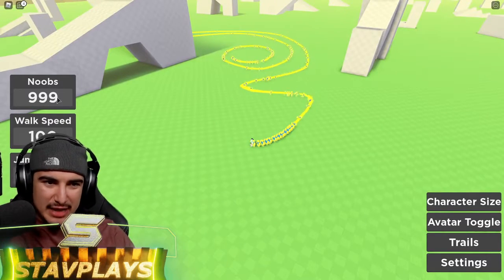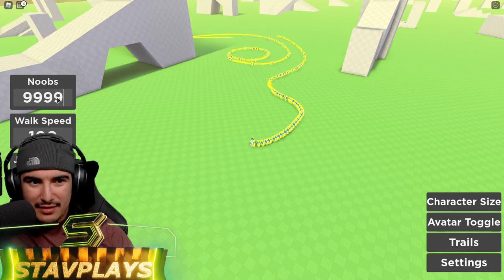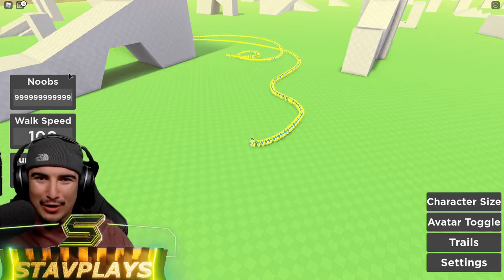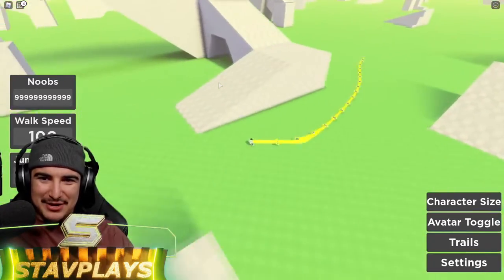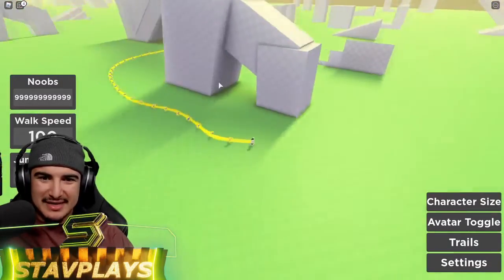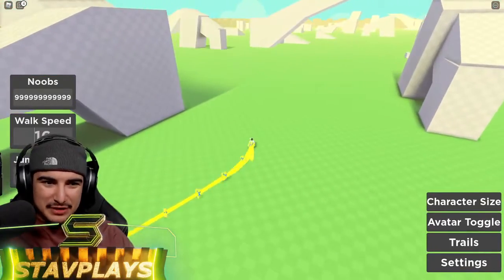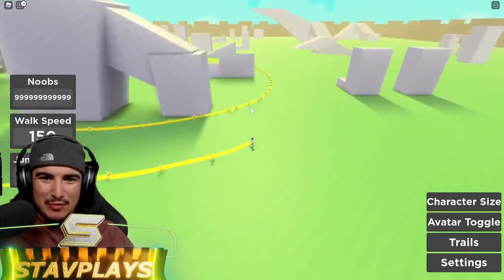We are going to type in 999 million — no, 999 billion, 999 million, 999 thousand, 999. Are you all ready for this? Here they come — we're gonna have 999 billion of them all running around. We gotta get them to spawn in immediately. I don't know how long that's gonna take, but look at all of them. They're still spawning in — they just can't keep up. We're gonna increase the walk speed to 150. We're gonna see how long we can make this noob train.